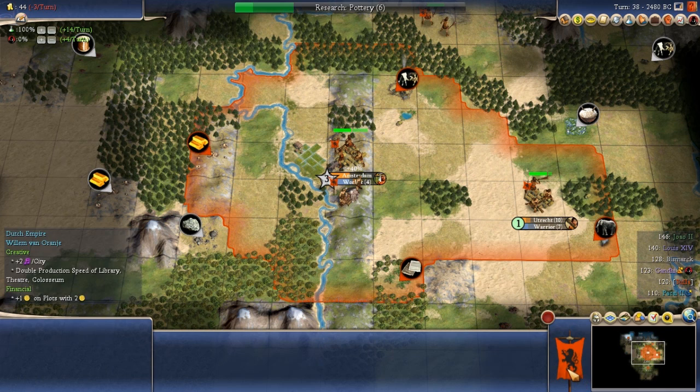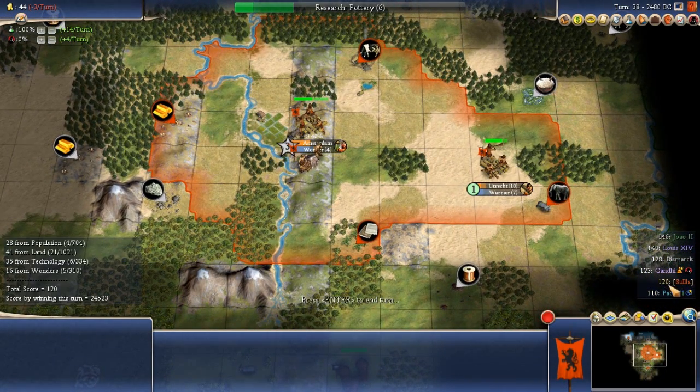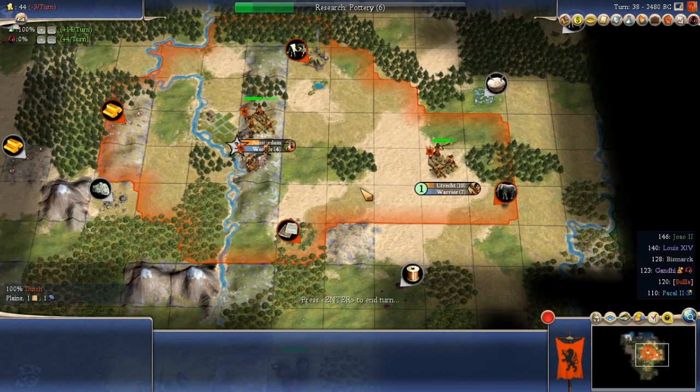We do have a couple things working in our favor. Number one, we are the Dutch - Willem of the Dutch, Willem the Orange - and that is one of the strongest pairings with restricted leaders in the game. I have an extremely strong civilization and a riverside start, which is great for financial. This is only Emperor, so even though I haven't done that much, I'm already more or less in the middle of the pack on score.